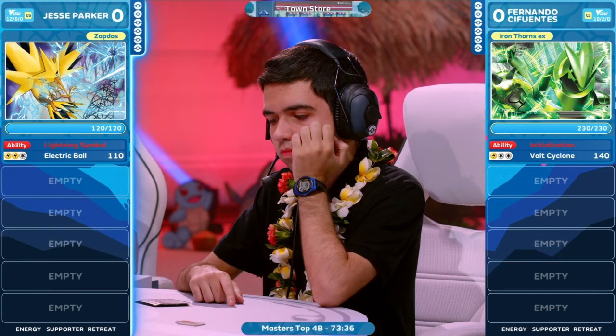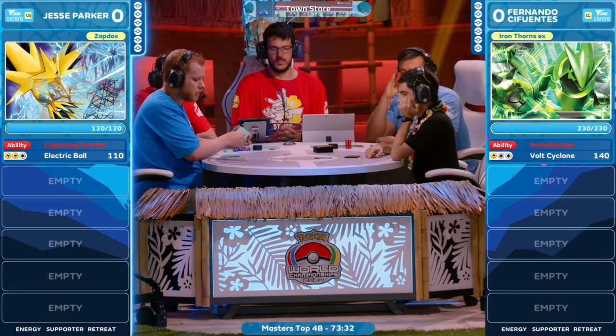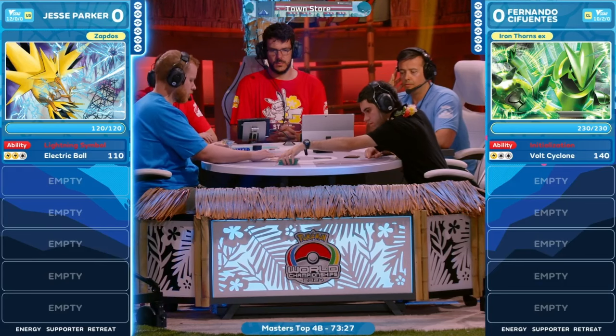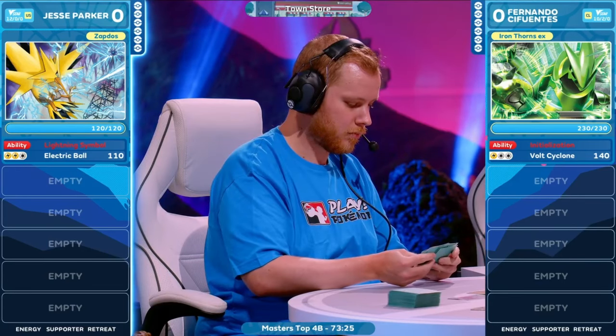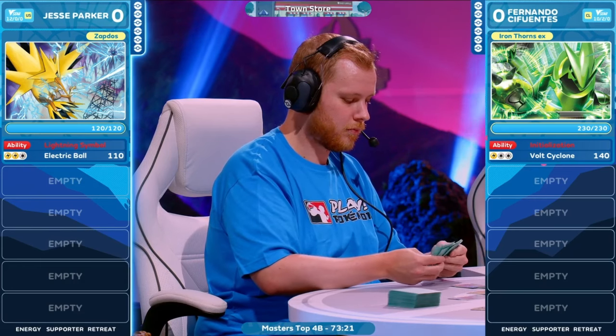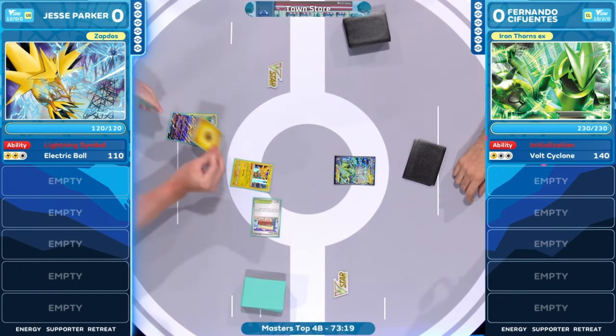We have a little extra lore here between these players. They both started out here at the World Championships 8-0, and Jesse Parker was actually the first person to hand a loss to Fernando Cifuentes. They started off day two with that big match. There's a lot of pressure there, but you can only imagine what it looks like here in the top four. The stakes are even higher at this point in time.